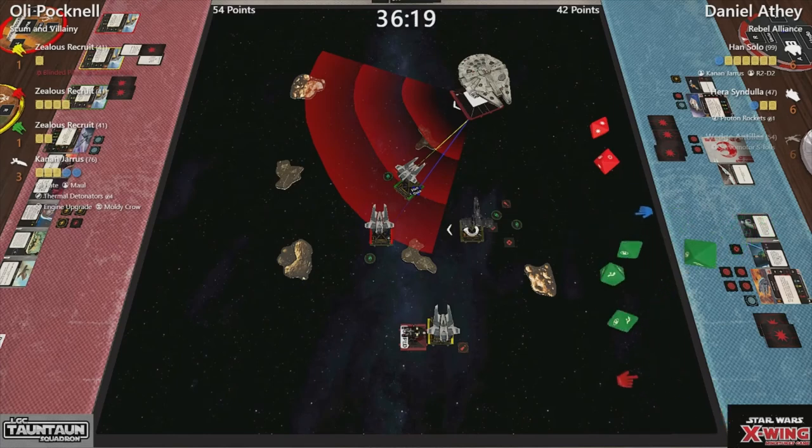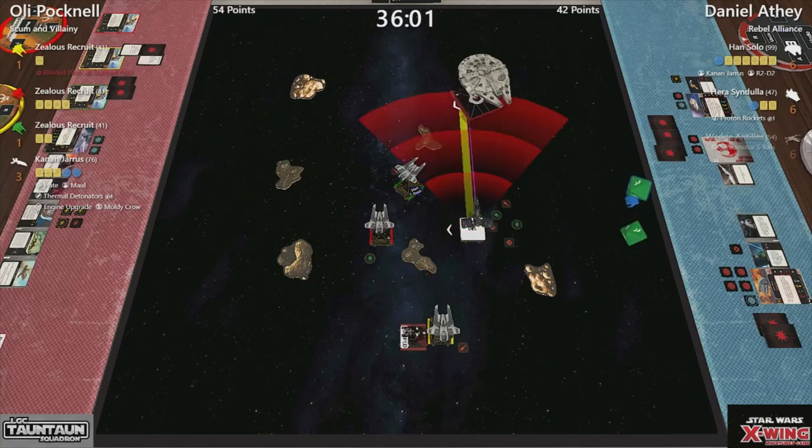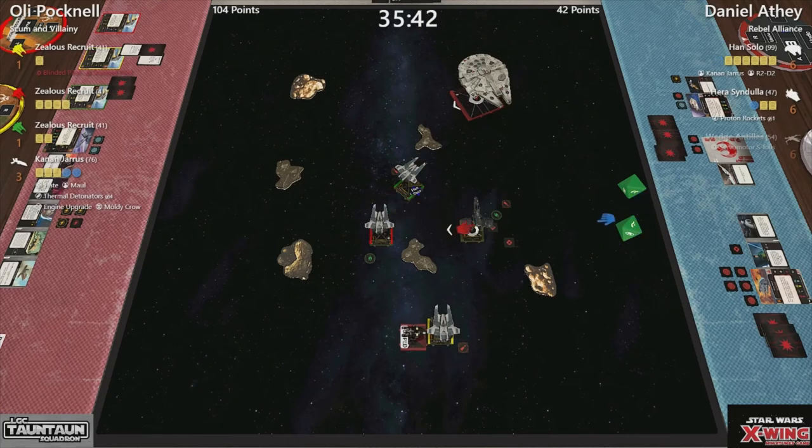And I'm afraid Kanan has to go first at I3. Let's see where we actually are — it is range three, three die primary attack out the front. He has two focuses, spends one — that is three hits. Kanan gets one, loses a shield, takes another damage. So that is that, down to five. Range two obstructed, three die into two. No focus, no mods. It is what it is — that is at least two. The other die has disappeared — it is three. That is two more. Han is in trouble.